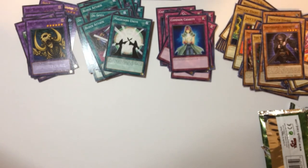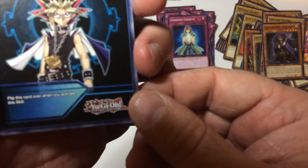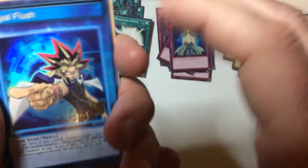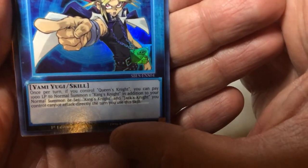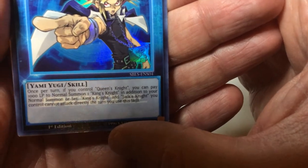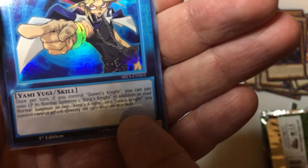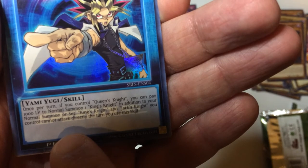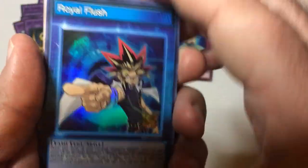Two more to go. Oh, okay. We got Yami Yugi skill card — flip this card over when you activate this skill. Royal Flesh. One per turn, if you control Queen's Knight, you can pay 1000 life points to Normal Summon one King's Knight in addition to your Normal Summon, or set King's Knight and Jack's Knight. You control cannot attack directly this turn if you use a skill. Okay, so you can flood your field and not attack directly. Well, it's cool to get a skill card.